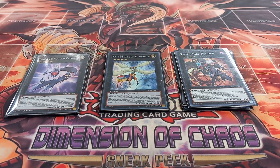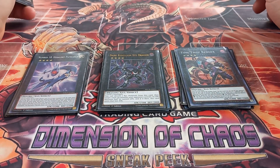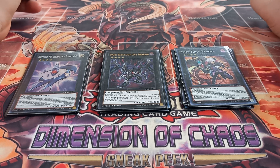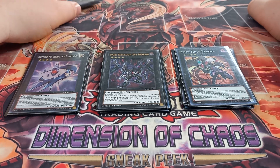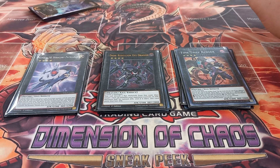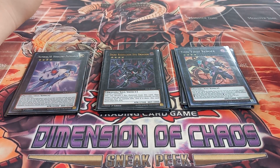As a power card, I play one copy of Dark Rebellion XYZ Dragon. Dark Rebellion has the effect that you can detach two materials to target one monster your opponent controls and take half its attack points. The fun part of this card in this deck is that I can use cards like Twin-Headed Eagle to give it two more materials, and then it can use its effect again — because Dark Rebellion XYZ Dragon does not say once per turn anywhere.